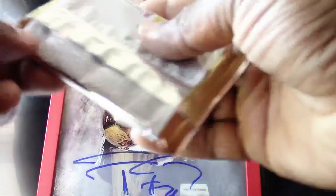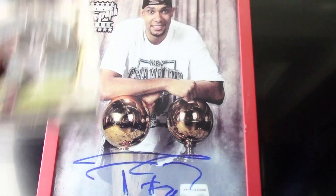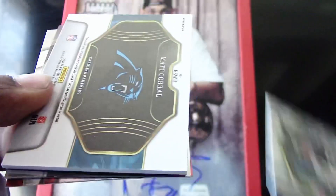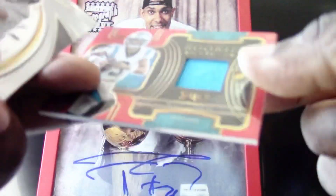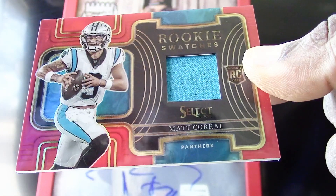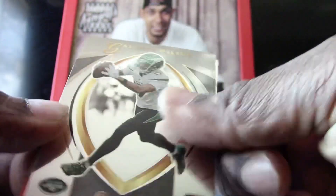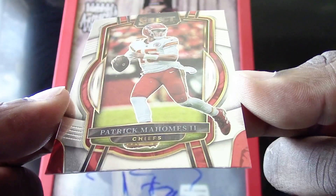The Select is starting off kind of slow, but from my experience Select is normally loaded. We have a Velus Jones Jr. rookie card, a very nice-looking patch of Matt Corral. We have a Garrett Wilson rookie card, and we're going to end that pack with a Patrick Mahomes base card.